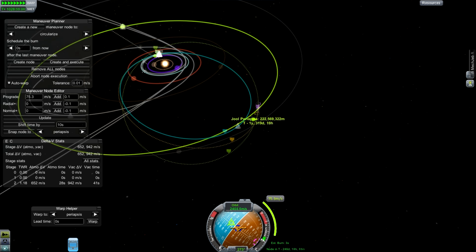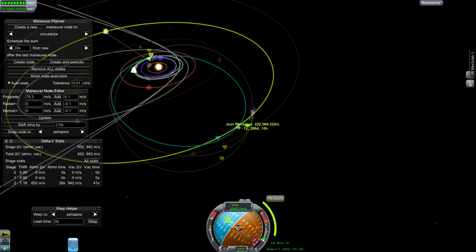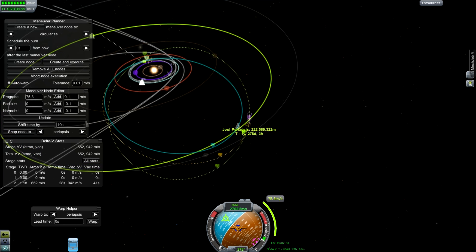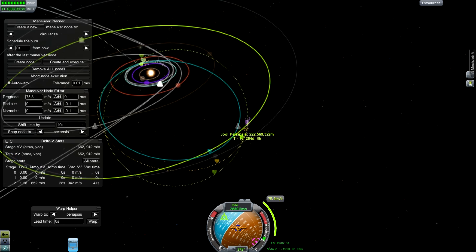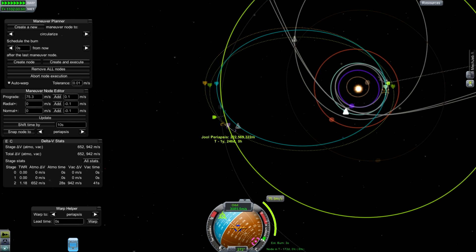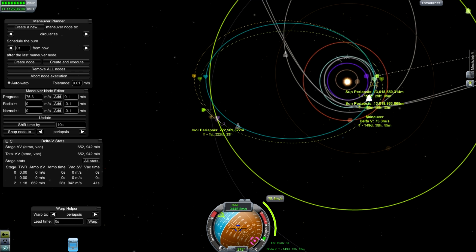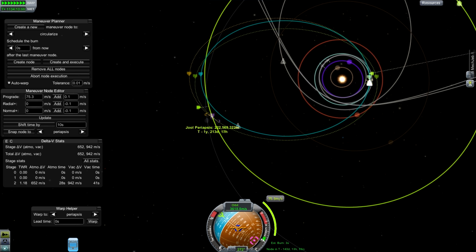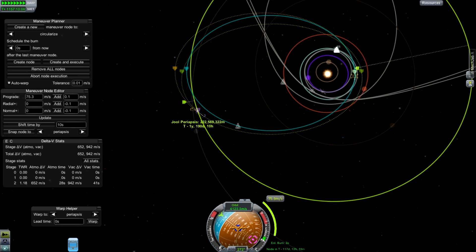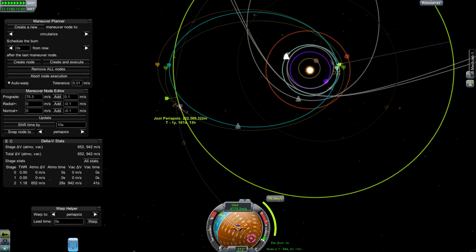I need to remind people: don't ever use the moon to get into interplanetary space. You may think it helps you get to interplanetary space, but once you're there you can't go anywhere — you need more delta V. It turns out it's better to burn from a low Kerbin orbit and take advantage of the Oberth effect. I still see people doing this and they think they're being clever. But if you're even cleverer and do the mathematics, it turns out it doesn't help you that much.